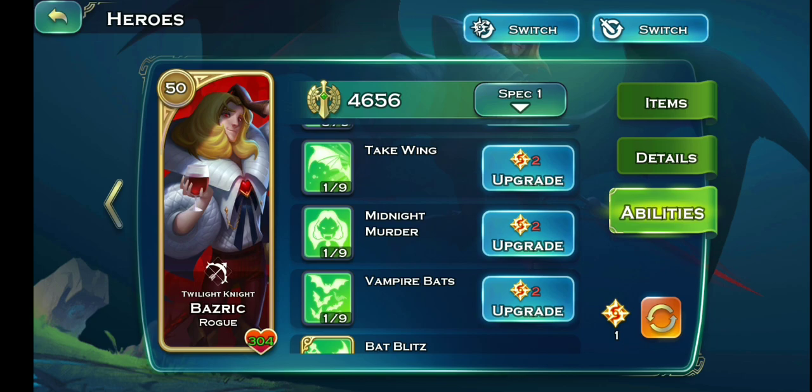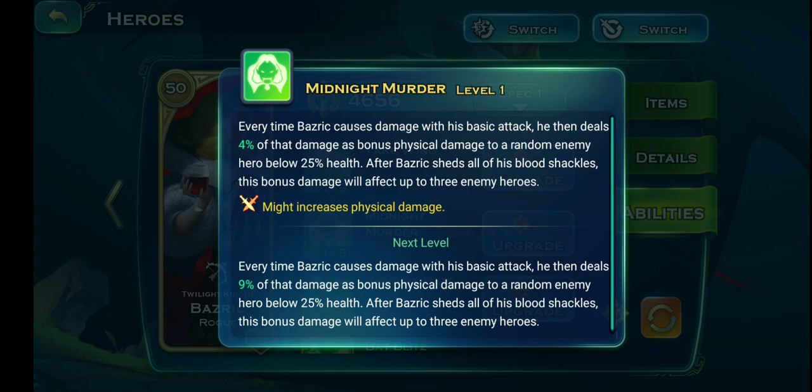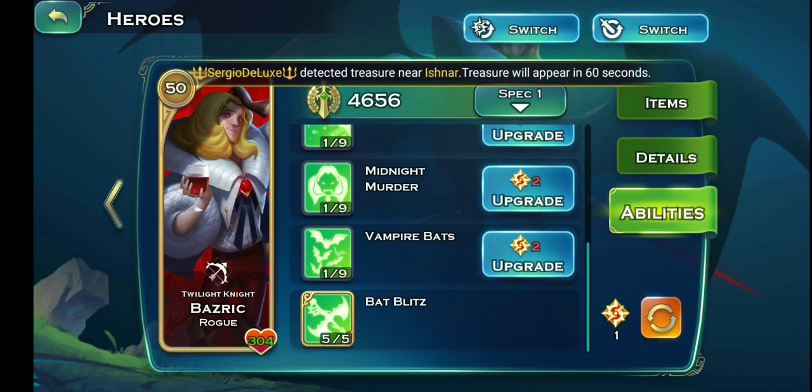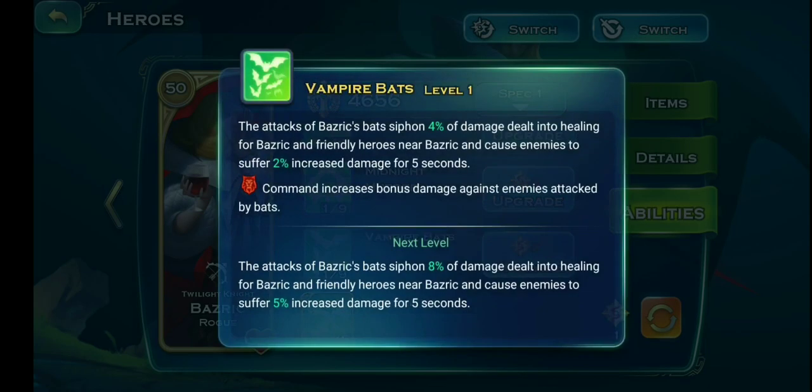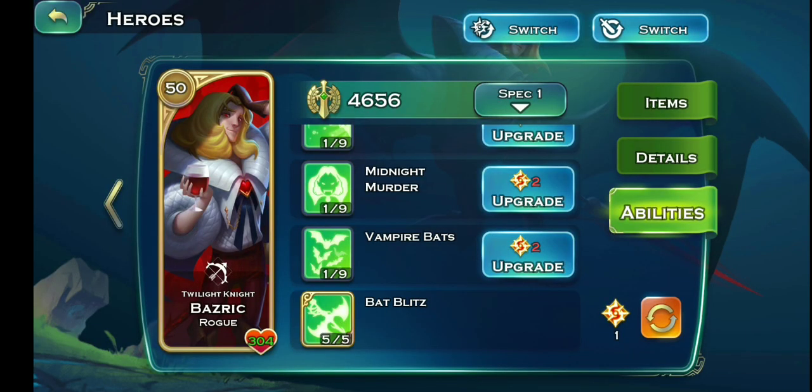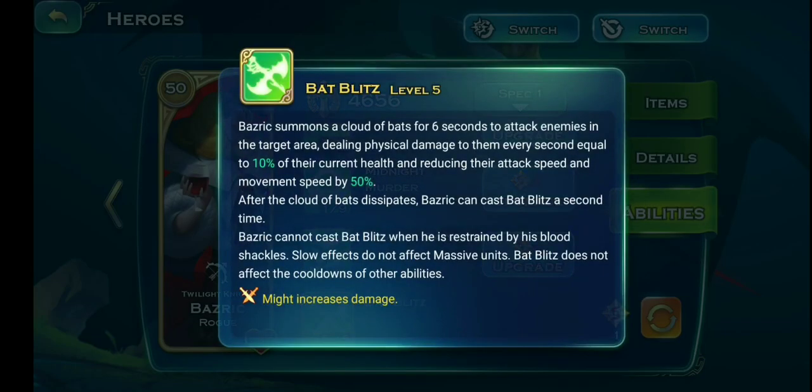Midnight Murder is a really good ability in PvP — it does a lot more damage to enemy heroes, up to three enemy heroes anywhere on the map. That's going to snipe out mages and other high-damaging heroes. Vampire Bats — most people would like to have the special scroll from the void shop divine item that increases the vampire bats' damage, but I prefer Night Prowler over Vampire Bats. Bat Blitz is another great ability — it summons a cloud of bats for six seconds that attack enemies in the target area, dealing 10 percent of their current health every second. You can also cast it twice after all blood shackles have spread.